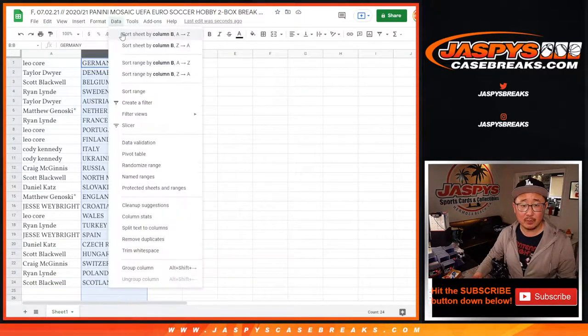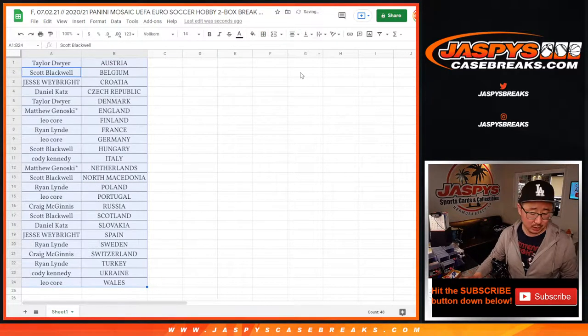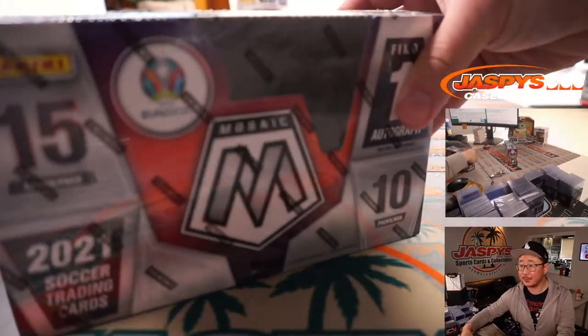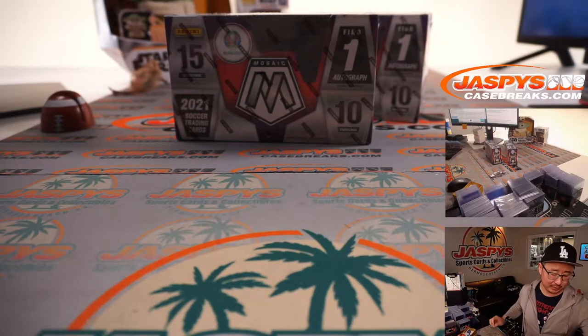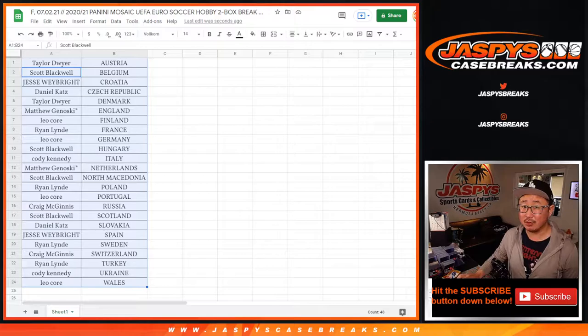Let's sort and alphabetize by country right here. I brought two random boxes of that Mosaic Soccer from the back. We've got two more breaks of this from that case, and that might be it after that. I'll look through the big hit garden and see if we can find some more Mosaic. We're going to pause the video — when we come back we're going to see if there's any trades, and then we'll have the break. Stick around.